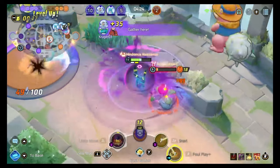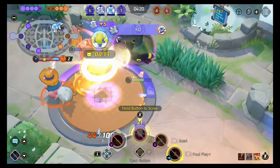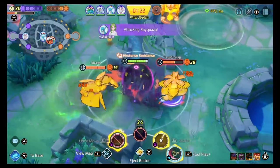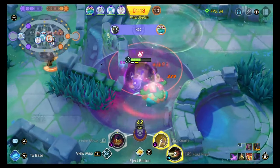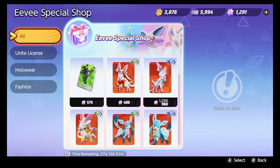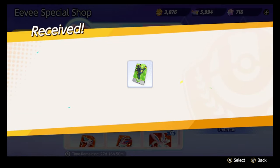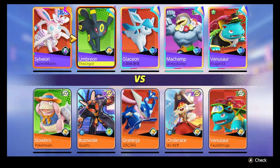Welcome back guys to the Pokemon Unite climbing guide, your ultimate resource for Pokemon Unite. Today's spotlight is on the enchantingly versatile Umbreon. What makes this Pokemon intriguing is its remarkable flexibility. You can pair it with any of its skills with a build and honestly it'll make complete sense. Your strategy should consider not only the skills and the item builds, but also your team composition. So without further ado, let's delve into the skills.